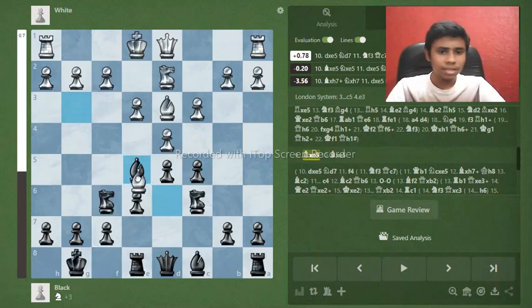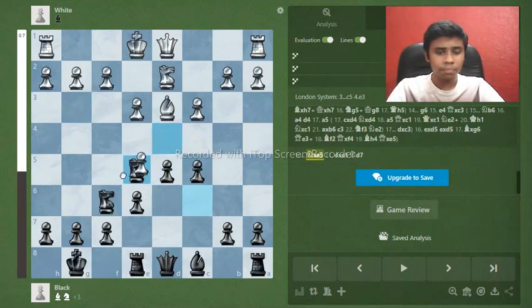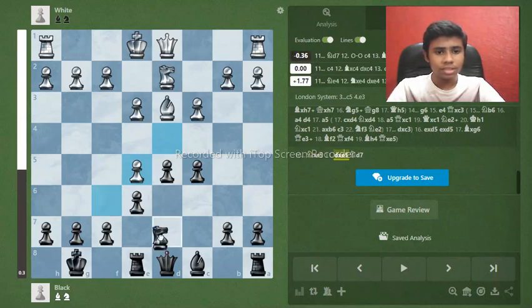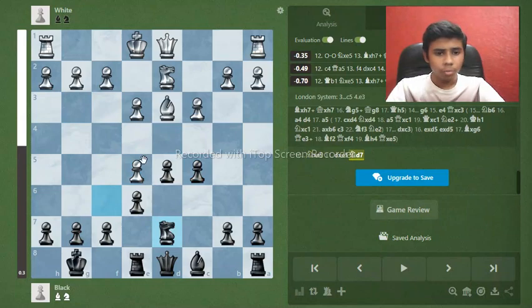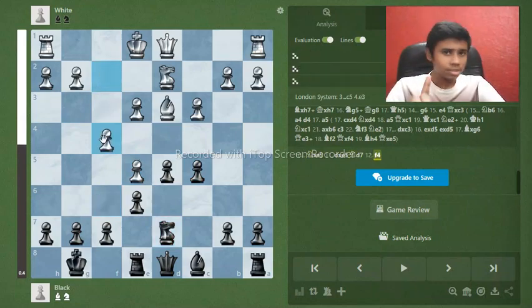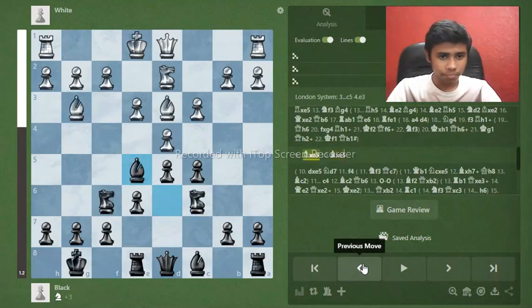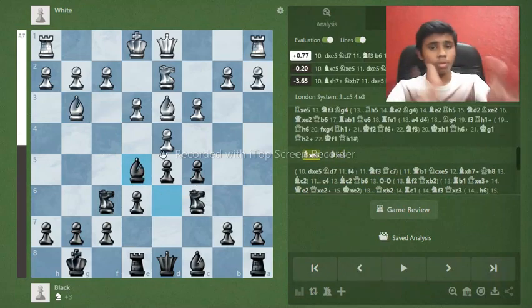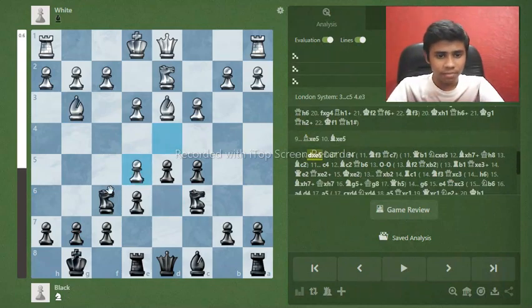White takes with bishop takes d5 — that bishop and knight are gone and we're attacking the pawn. After f4 it's the same position. Now let's go to the main line variation — both positions lead to the same trap. After d takes e5, we play knight to d7, attacking the e5 pawn.